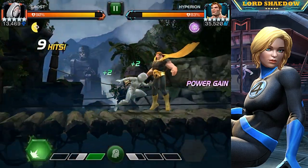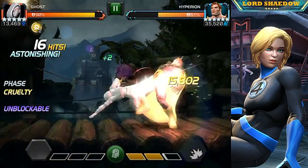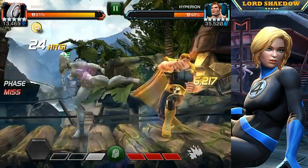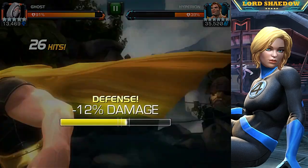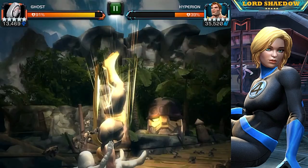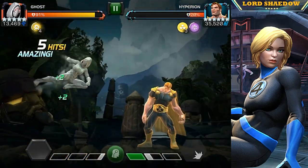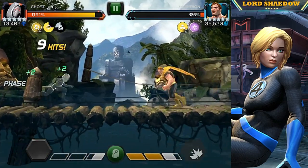Of those synergies, I consider the Hood synergy to be the most important because I run suicides. What that synergy does is when she's phased she takes no damage. I pushed him to a special three — normally this is when you get wrecked. I kept hitting him and then phasing, making sure I was phased. The AI can mess you up if it waits until your phase is over and then fires the special three, but as you saw I took no damage.